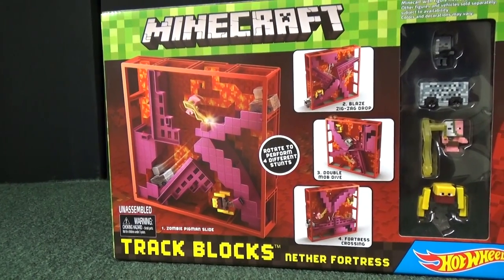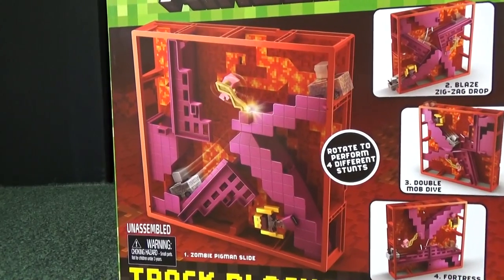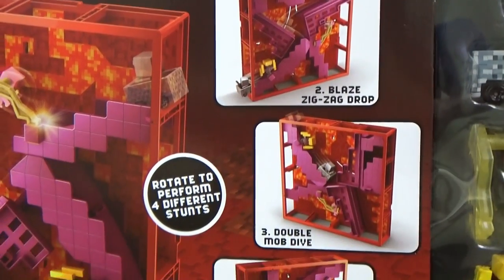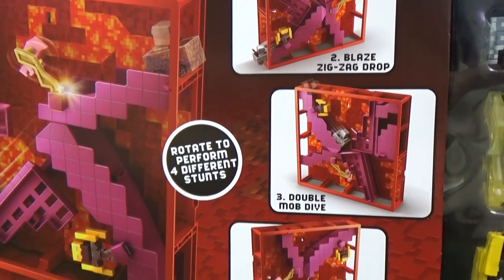These track blocks are an interesting concept. As you can see, it's a square block, but when you rotate the block on each side, it does a different stunt with your mine cart.